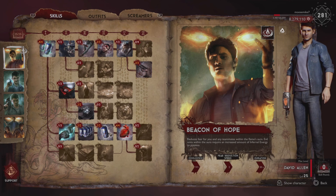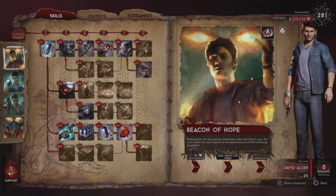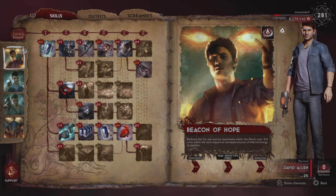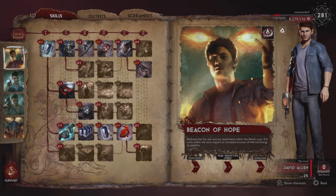First thing I want to point out is that David has the highest defense of all support classes. He is the tankiest support of all four supports, which is definitely a good thing, especially if you want to get in the middle of battle — he can withstand a little more damage.